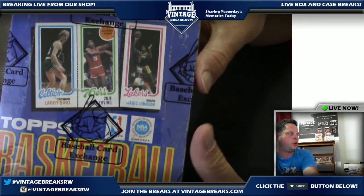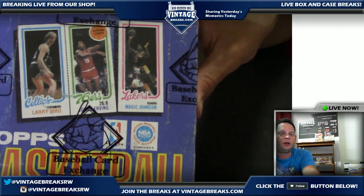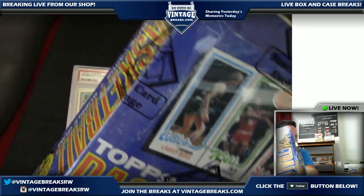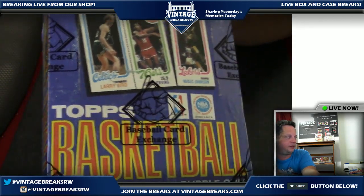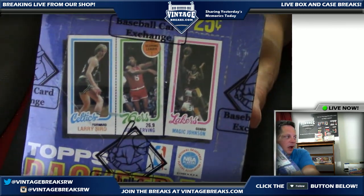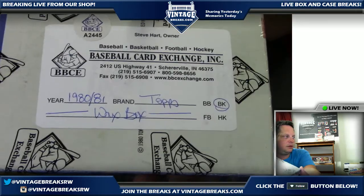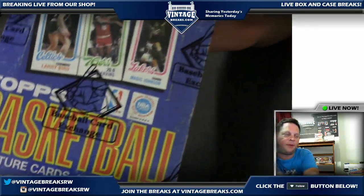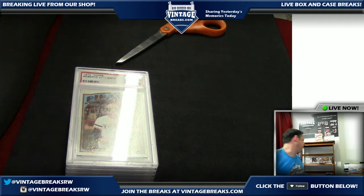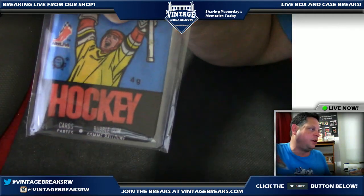We're going to list this soon. Did you see our 1980-81 basketball box pack break the other day? We pulled a ridiculous Magic and Bird rookie out of one pack — one for one. It's like a hole-in-one kind of thing. Anyway, the 1980 Topps basketball wrapped from BBC Exchange — Steve Hart, the man. Check it out. We're going to be listing that soon as an upcoming box break — 36 spots.